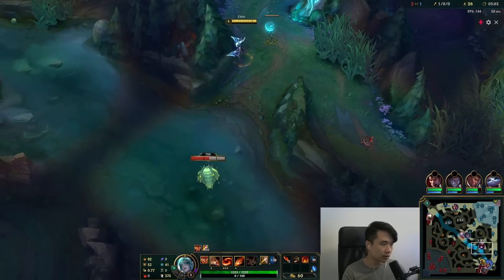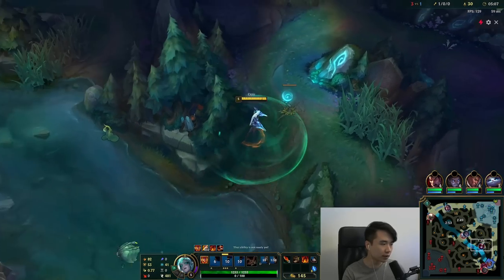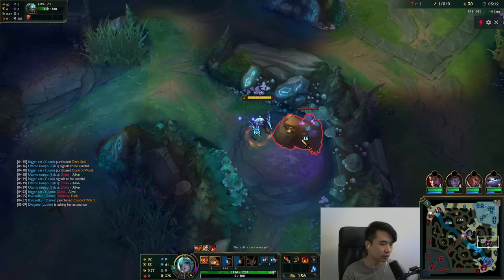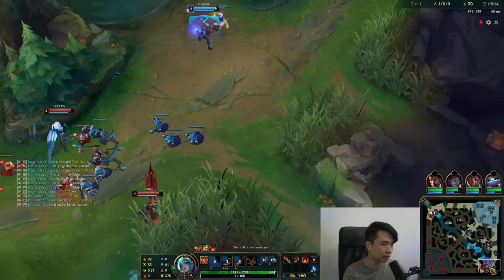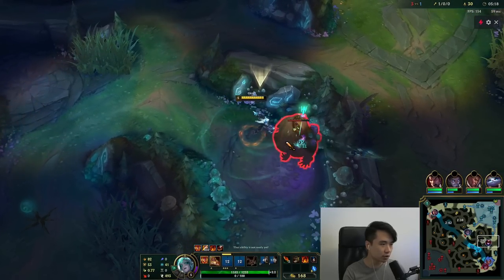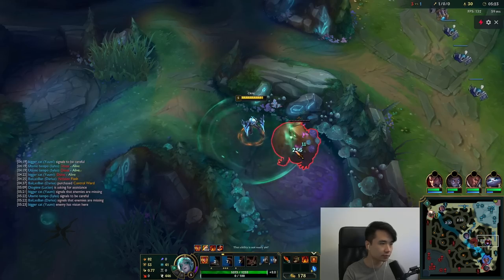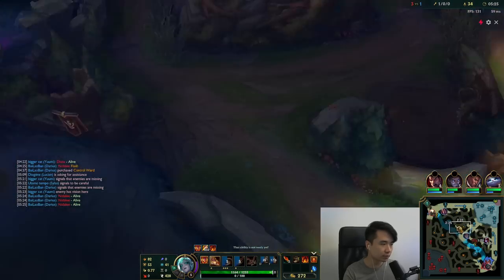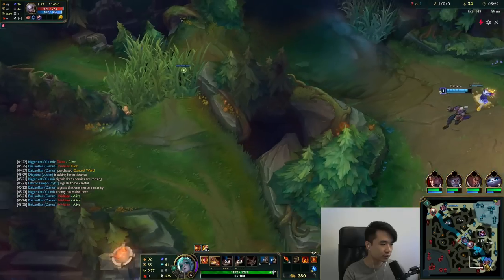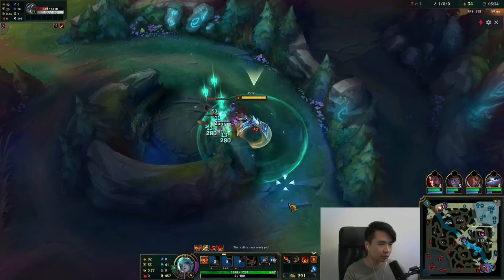Just gonna go for the scuttle - notice that there is a Cloud Drake that just spawned. I don't think I want to go for it too early, this Cloud Drake actually hurts a lot. Sometimes when it's a Cloud Drake I tend to not go for it because it will put me at such low HP and I won't be able to stay on the map for farm. Here we see Nidalee up top side - he's farmed two more camps. I'm assuming his raptor is already gone.